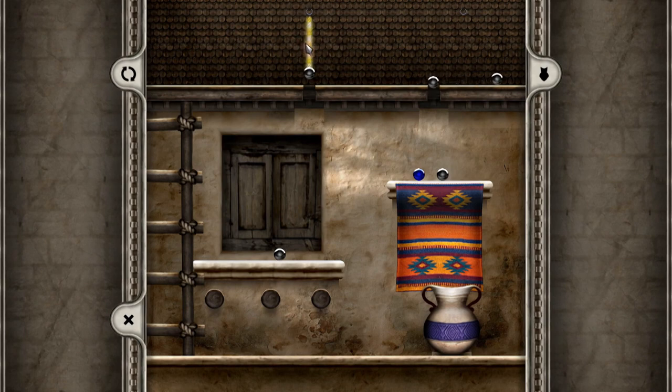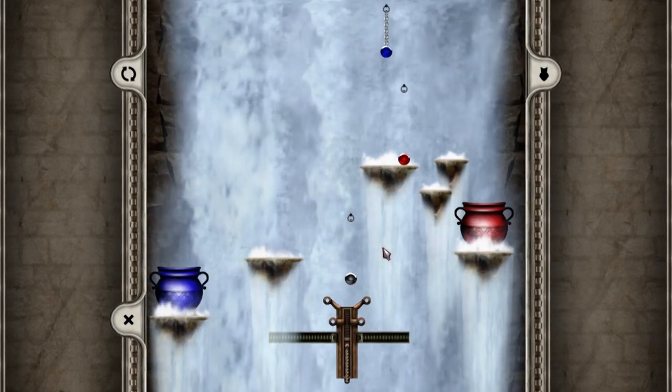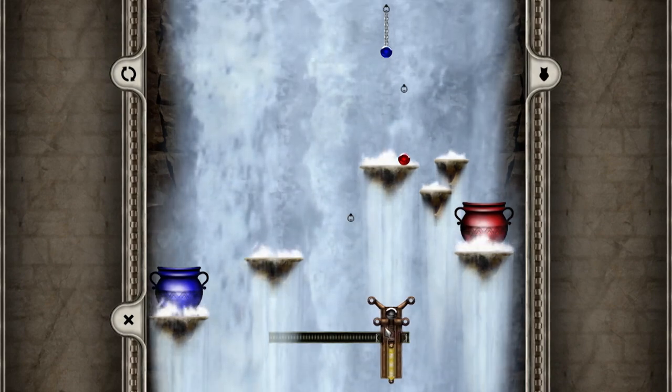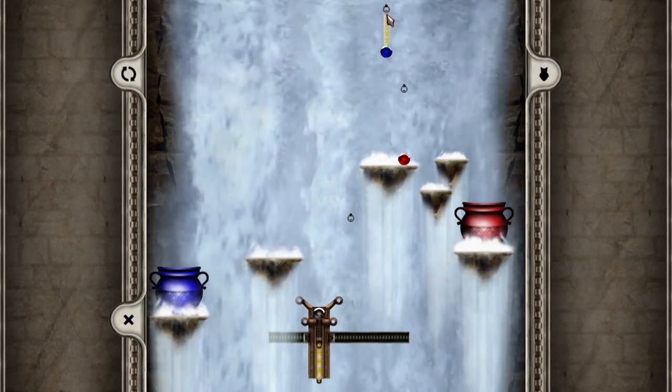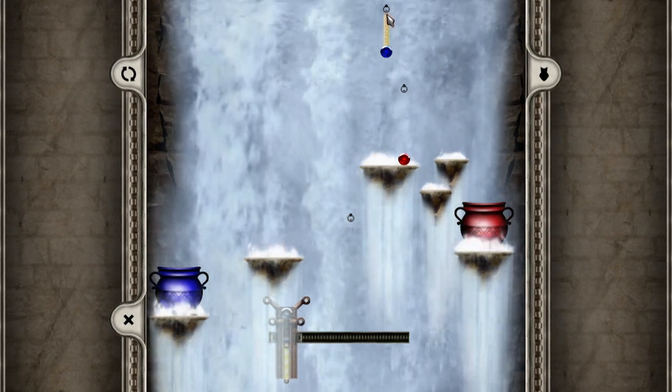And it'll take split-second timing, as demonstrated by me trying to land this shot on just the right millimeter of the target ball. It's like billiards with gravity, and cannons and slingshots, and most importantly, for those trying to arc a ball around a platform, the law of conservation of momentum.